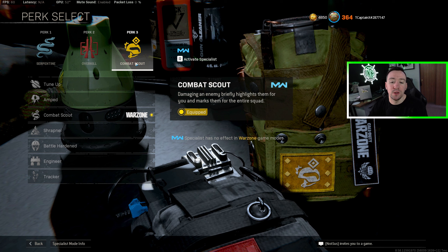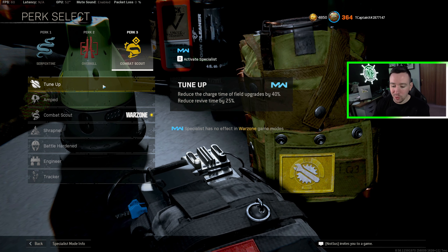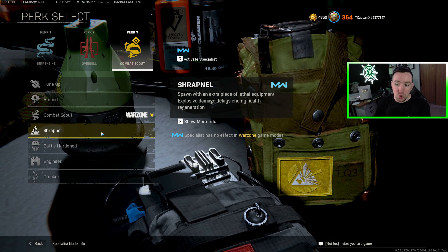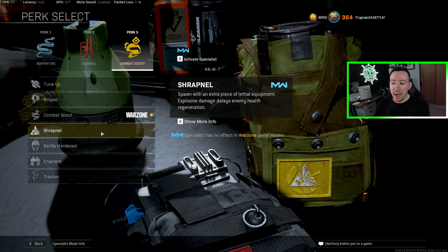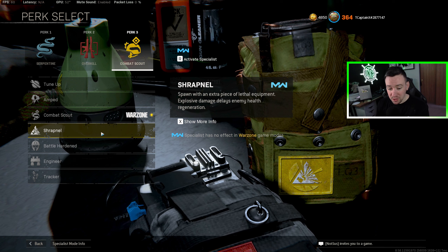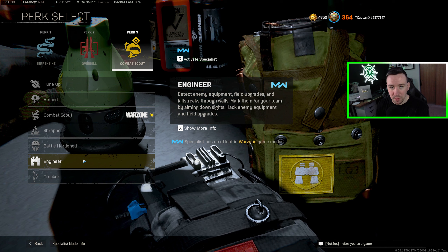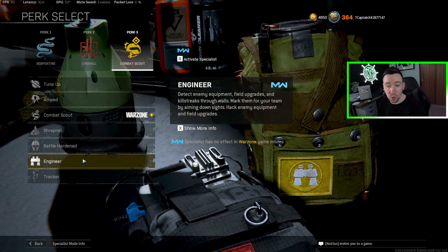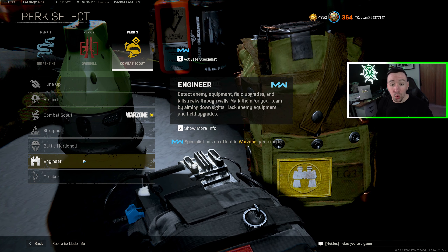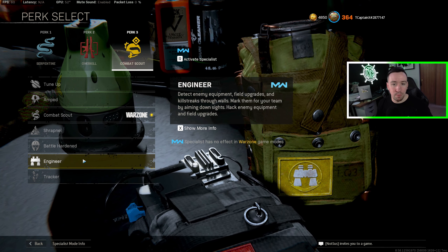Moving on to perk threes — a few to eliminate quickly. Tune Up just reduces your revive time by 25%, which is nice but really not worth using. Shrapnel in Warzone only causes a health regeneration delay if you deal explosive damage, but EOD negates this and EOD is relatively popular, so it's a pretty small thing. Engineer is kind of niche — it lets you see claymores, proximity mines, munitions boxes, armor boxes, trophy systems, etc. You can hack the equipment and make it your own, which is hilarious if you take someone's claymore and it kills them. But overall there are just better options in this category.